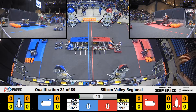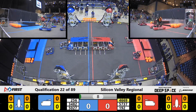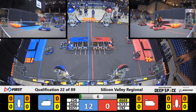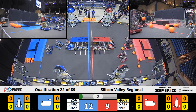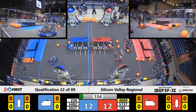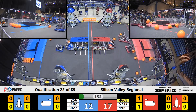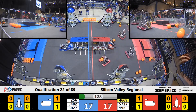Robots moving in the sandstorm using only their vision systems. Drivers cannot see on the field for the first part of this match — they're covered up. We have some movement going on but nothing placed so far. I don't see any hatch panels placed with those open cargo bays. Anything that wasn't covered during the sandstorm — the cargo falls out and rolls onto the field. That happened.